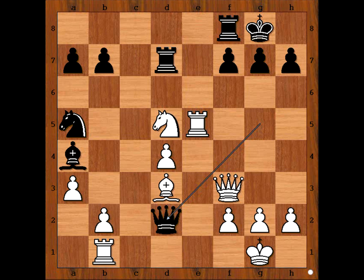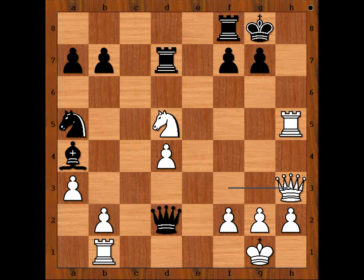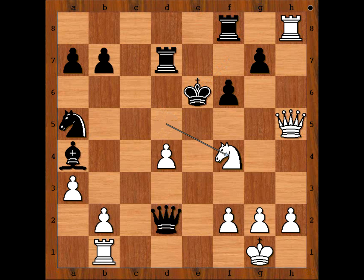Ready? What did you find? Would you play this? Akobian sacrificed the Bishop for the attack. King takes Bishop. Rook to h5 check. King to g8. White to move — how would you continue the attack on the Black King? Perhaps Queen to h3 comes to mind. Then f6. Rook to h8 check. King to f7 check. King to e6. Knight to f4 — this looks good for White too, doesn't it?